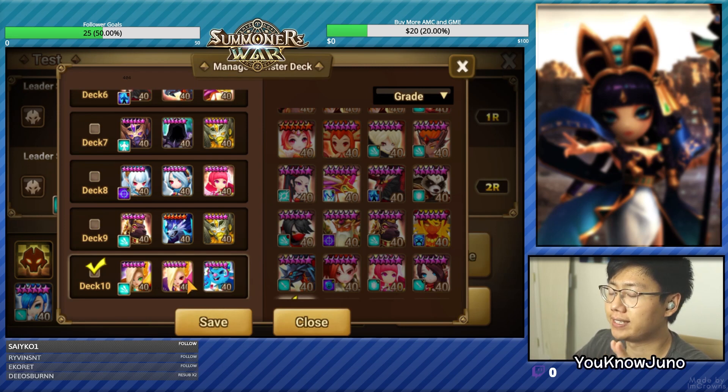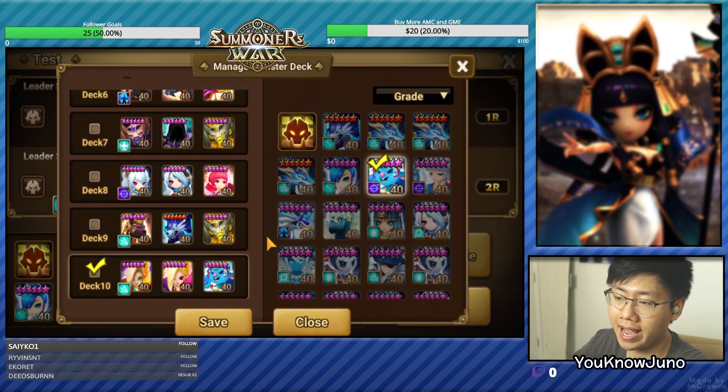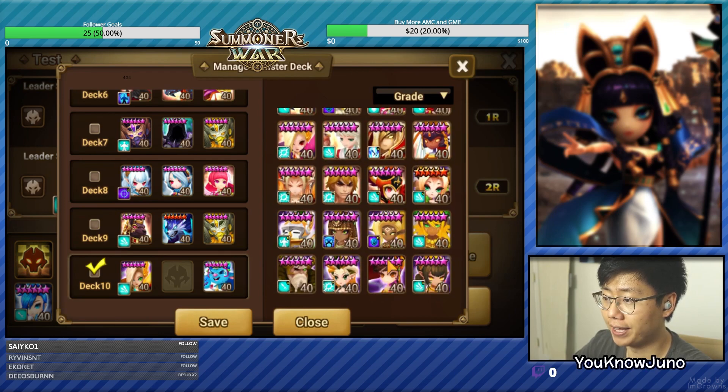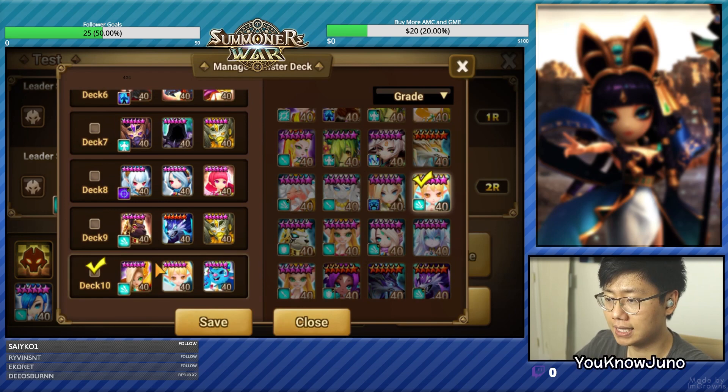If their team does not have that much damage and it's a tanky team, you could always take this team in, then use the Juno as a stripper, then use the Malaka to put up the bomb, and then Sierra follows that up with another bomb, and then she blows everything up, which should most likely get rid of their team. The one downside is that this team does not have an attack buff. So you could even take out this and put in the Fran. If they don't have Woe, you just have to survive a hit, and then Fran goes, puts up attack buff, Malaka goes, and then finally Sierra goes to bomb everything up. I think that's a good offense as well.